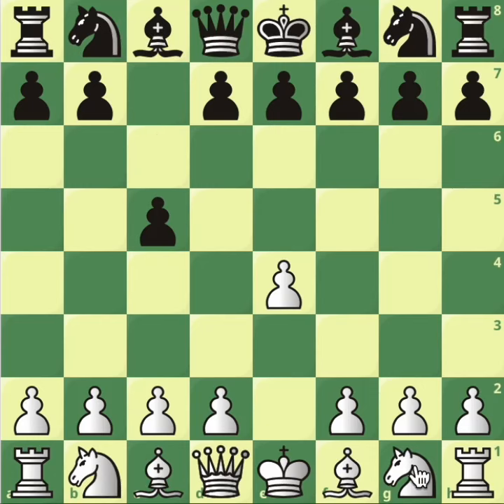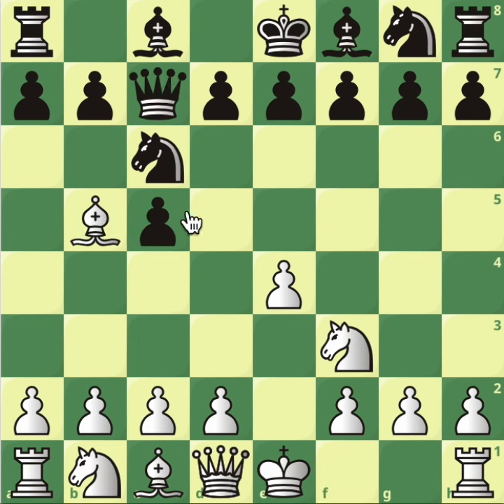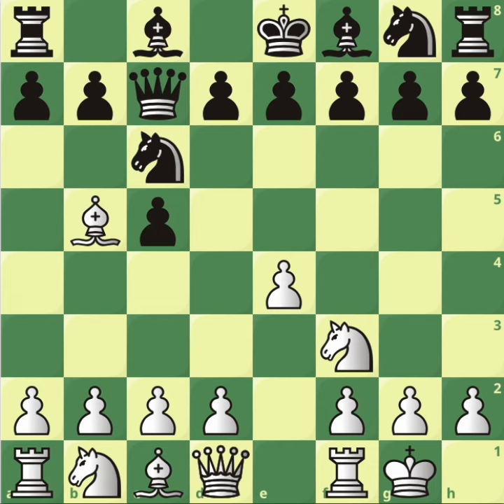After e4 c5, knight f3, and knight c6 — black playing the classical Sicilian — we play Bb5, the Rossolino. Now let's look at the move queen c7. We've seen something like this in the past, but we're going to go through some novelties we haven't seen. We need to castle now, and then we'll go through the novelty e5, which we haven't seen before. It's a pretty popular system and we need to learn what to do.